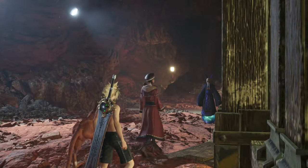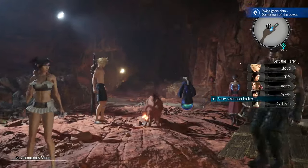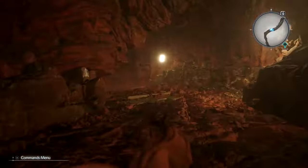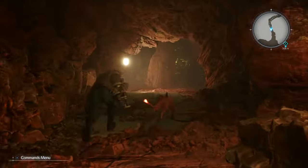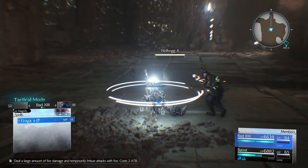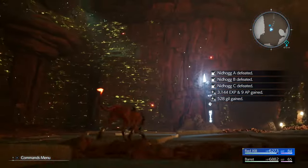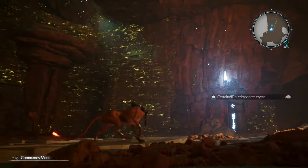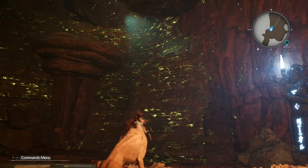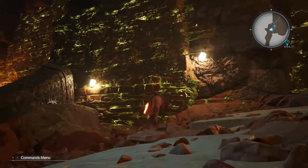The trials begin — you take control of Red 13 and Barret. All these enemies to begin with are pretty much weak to fire, so you can avoid most of them. On Red 13 or Barret you want: First Strike, ATB Boost, MP Absorb linked to Fire, Magnify linked to Fire, Magic Focus, and Swift Cast. In any fight, straight away lob a Magnified Fire — that should kill them all. Because you've got MP Absorb and Swift Cast, you'll cast really quickly and get all your MP back.